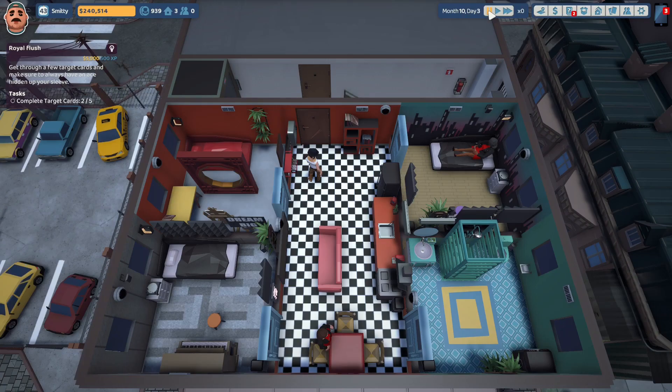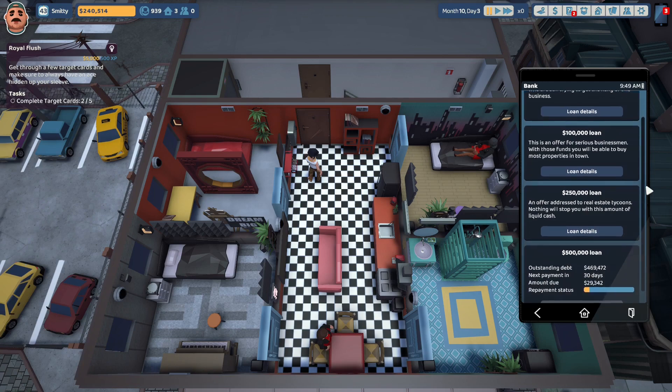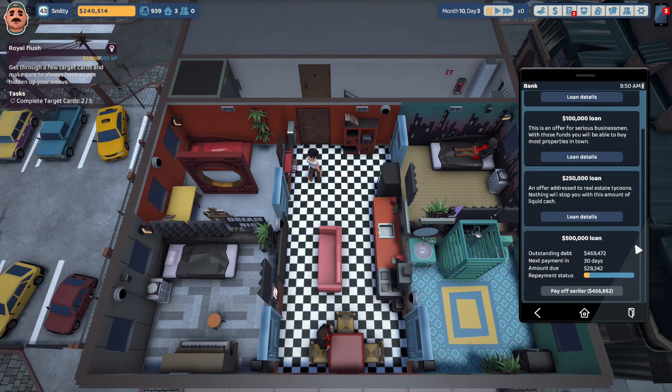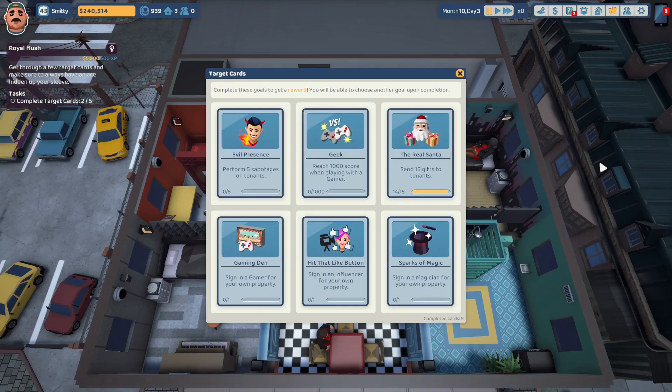We are presently working on the Royal Flush Achievement: get through a few target cards and make sure to always have an ace up your sleeve. Task complete target cards - we have completed two out of the five that they want us to do. Our personal cash is $240,514. We presently have an active $500,000 bank loan. The next payment is due in 30 days and that'll be $29,342. In order to pay it off early, we need $456,862. We're going to have to take a job not only to get our personal cash up, but to possibly complete these target cards that we're working on.